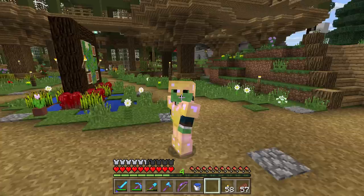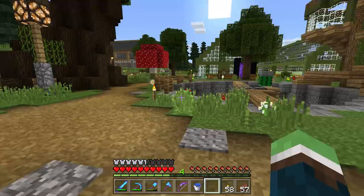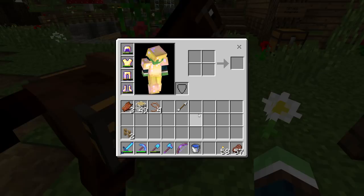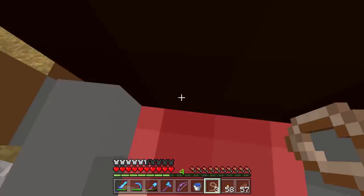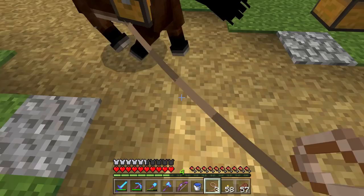The first thing I noticed in this update — come here, it won't hurt — the leads have physics! Look at that, I just grabbed him and I was like, whoa! It looks all real. That's actually really cool. I never thought of something like that in Minecraft. It's almost too realistic for Minecraft, but I like it.